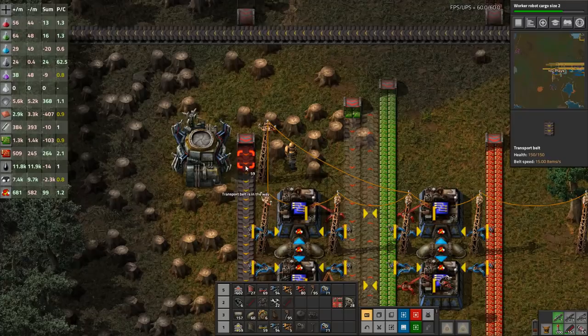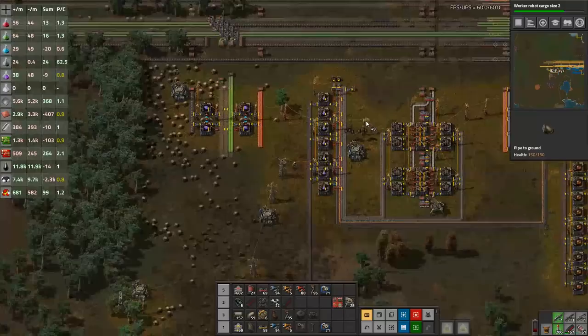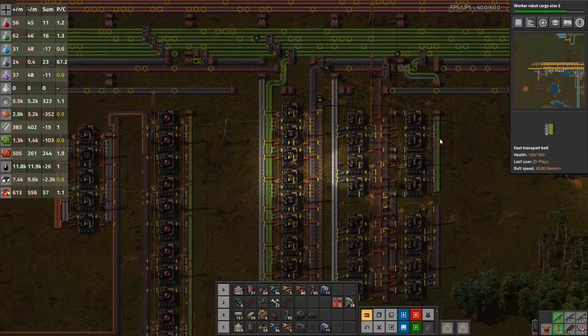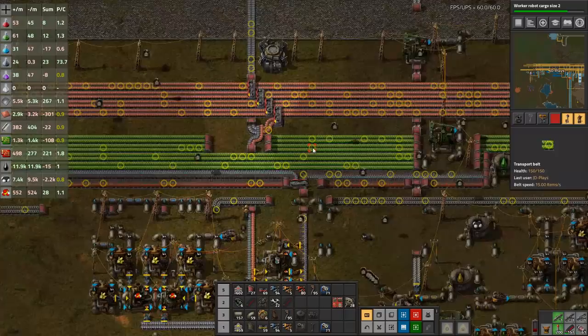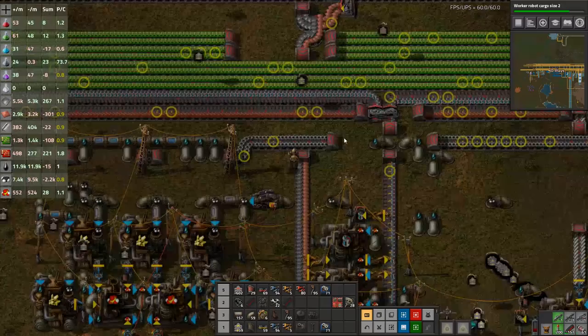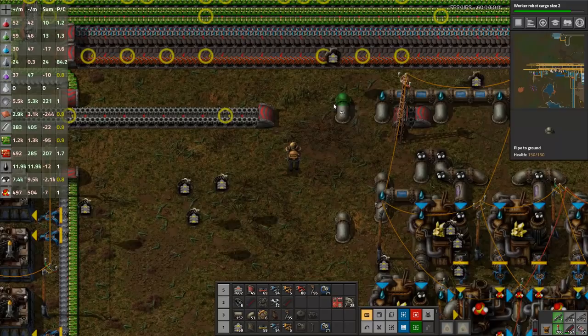That's part of the build done. The next thing we need is acid, because this is another one of those assemblies that requires a liquid input. So we're going to have to go back to our oil and find out where our acid is, and start getting acid moved up the bus to this point. We're running acid at the moment straight up to batteries and nowhere else. I do have room — so I could actually run it right here above the gear belt.